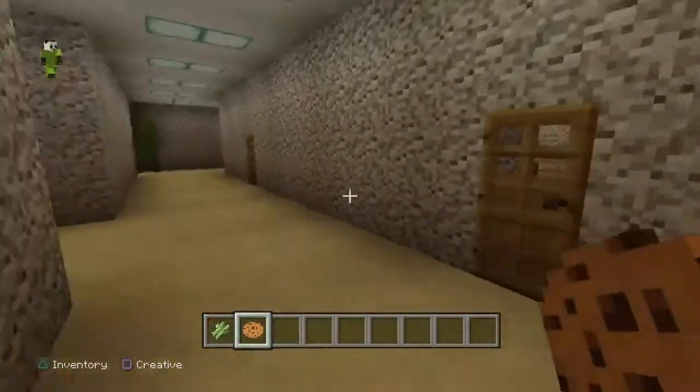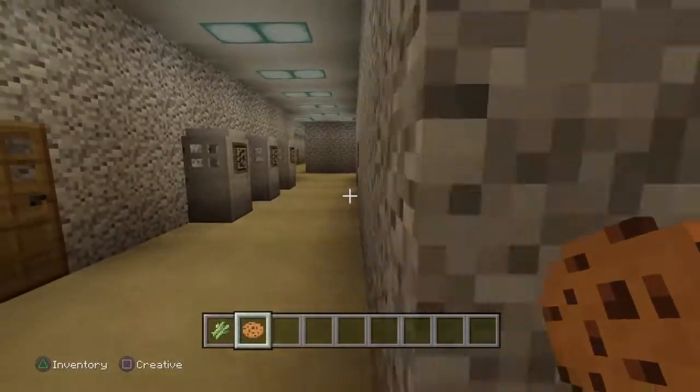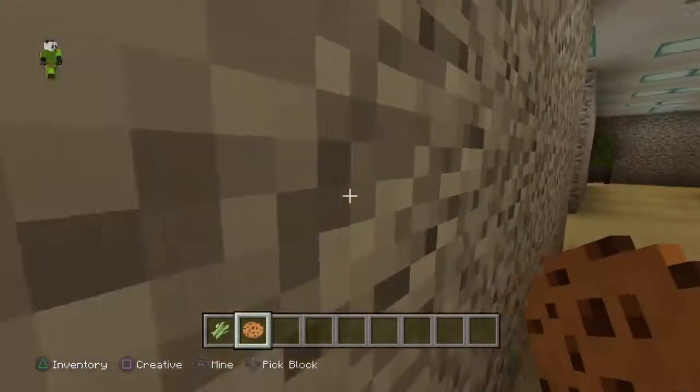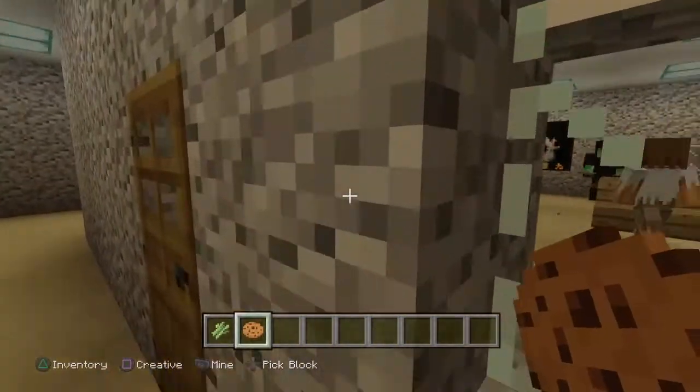I'm gonna go around and show you the detention room, which is right in here. As soon as the principal sees you running in the halls, it says no running in the halls and you get sent right to this room. You have to chill for like 15 seconds at first, then 30 seconds, then potentially up to a minute or two minutes depending on how many times you get caught.